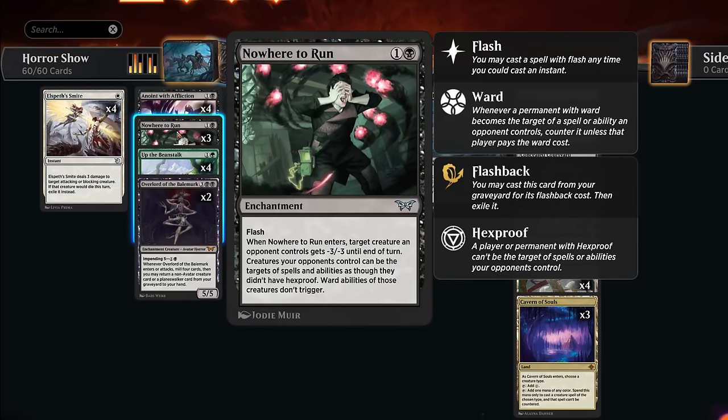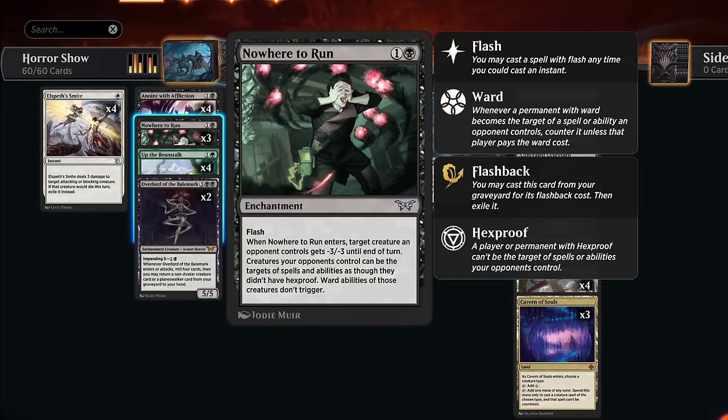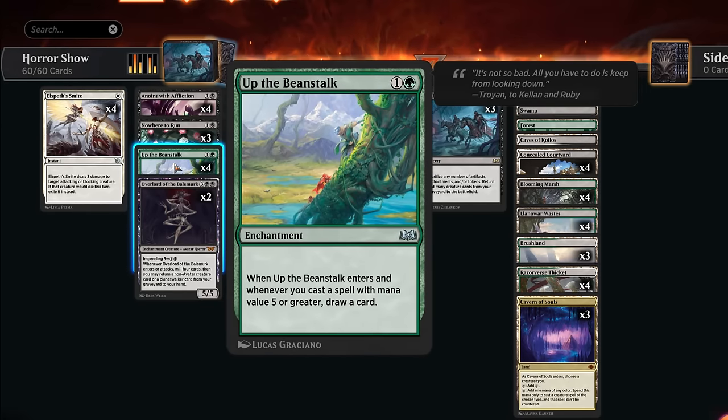Nowhere to Run is still decent against red aggro, since decreasing power and toughness means you don't take as much damage from their creatures dying. It's also very good against all the new aura decks — whether red-white or green-white — since we can ignore their ward and hexproof tricks. Shrinking their creatures is usually good enough to answer them. Nowhere to Run can also set up a turn-three Scroll Shift, flickering the enchantment to take out an additional creature, or we can do the same with Up the Beanstalk just to draw two cards.